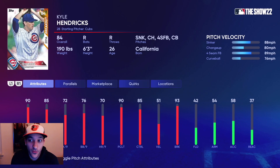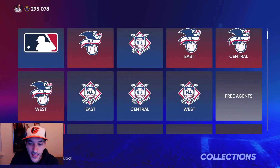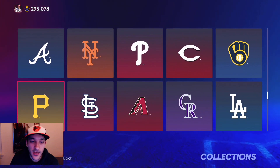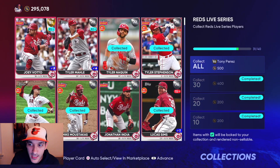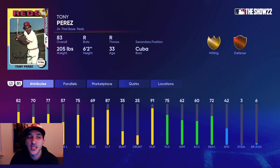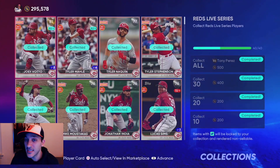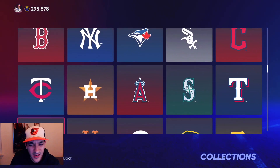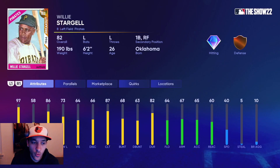We'll get this 84 Kyle Hendricks card. One thing I don't like is that some collection rewards are gold players — they really should make everyone a diamond player even if it's an 85. Kyle Hendricks is okay but not a card we'll really use. For the Reds, we'll get an 83 Tony Perez. We're getting a lot of gold cards from collections we won't even use, unlike the Rays which gave us a diamond. For the Pirates, we get this 82 Willie Stargell card — not a bad bat off the bench versus right-handed pitchers.